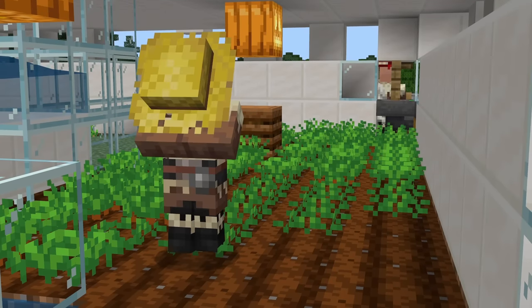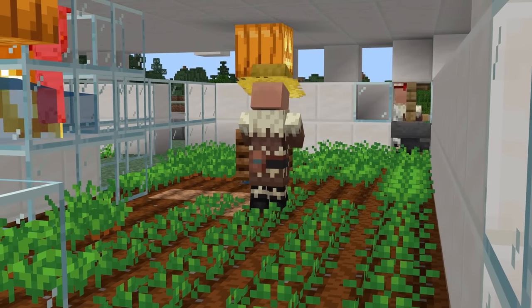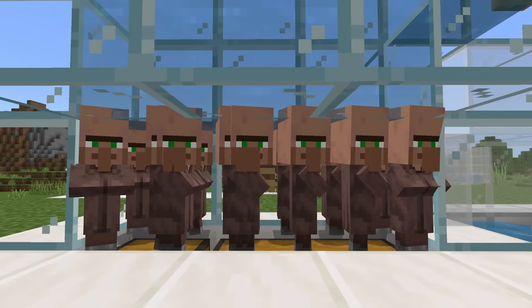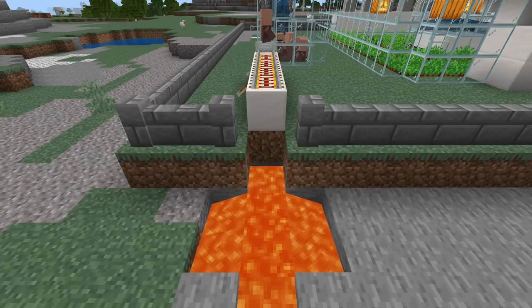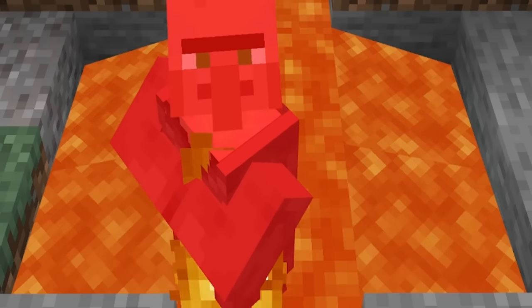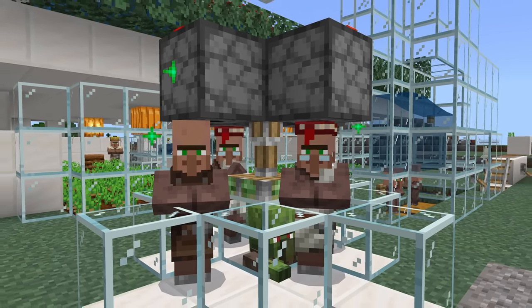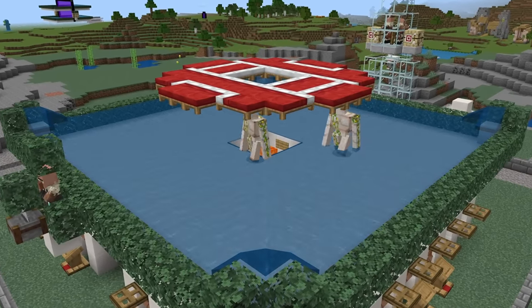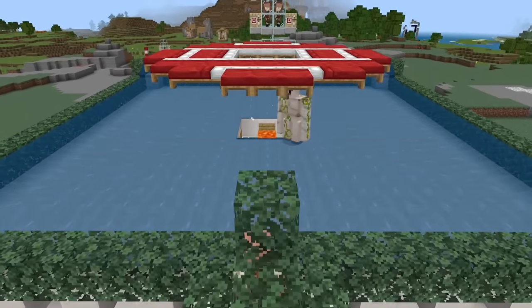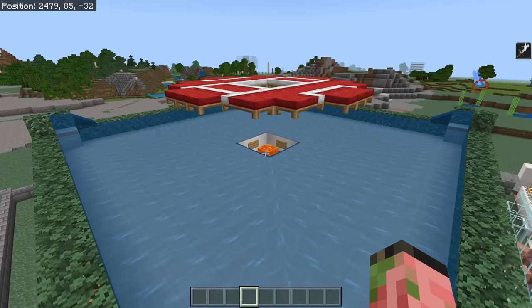It is a villager crop farm where you can get multitudes of potatoes, carrots, wheat, or beetroots in one area. It's also a villager breeder to supply your villager empire and a villager curing station to get you the best trading discounts and the best prices for any of the villagers inside your villager trading hall. This is basically the ultimate villager contraption with every single type of villager farm in one. It's very easy to build and you can pick and choose which aspects you build.